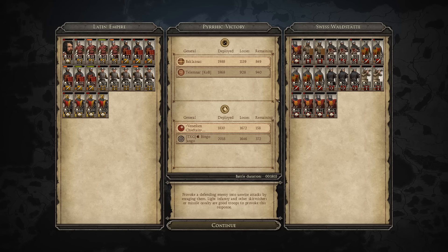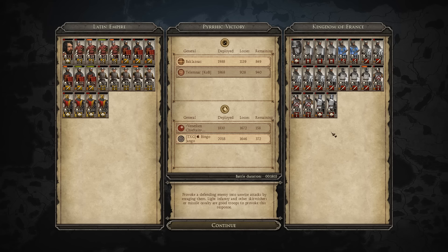For the Swiss, he really suffered — the cav not getting a ton of kills. His infantry did alright, his pike somewhat, nothing super impressive, but he did put up a good fight. It was a really close battle. And here are the French forces — pretty fantastic, really long battle for a pitch battle.